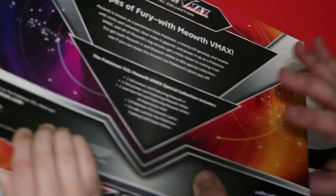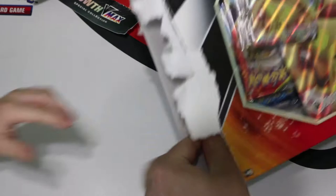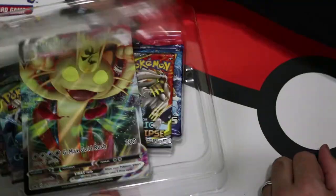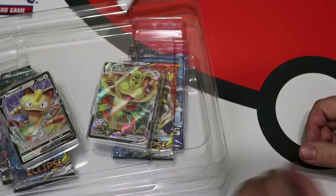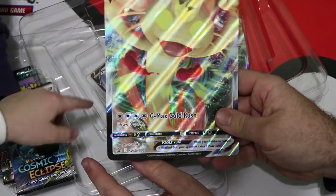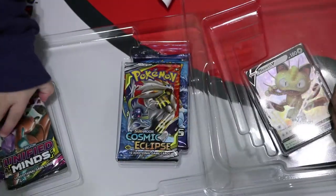Let's open these packs. Let me do a bunch so we can get it done quicker. I got half of it. All right, finished off. So as normal Pokémon boxes have — hold it down right here. So that's the VMAX card. It's really cool — the major one. Then it comes with — hi, Jolene. Oh.